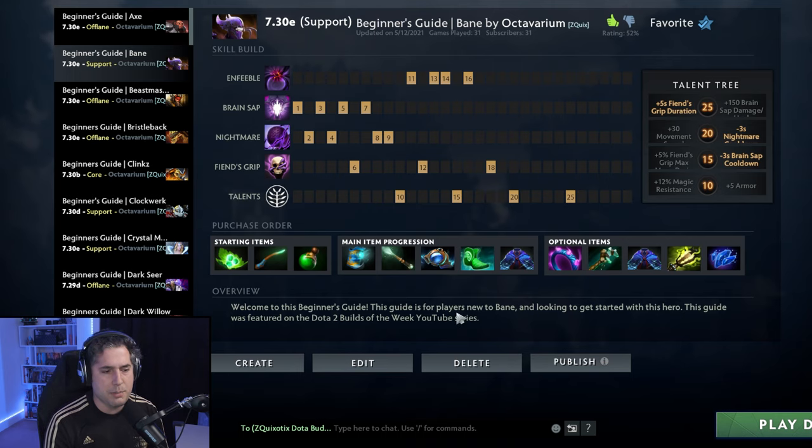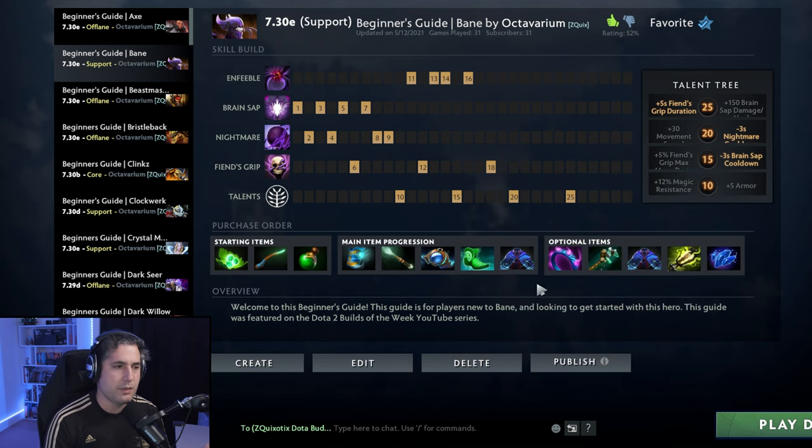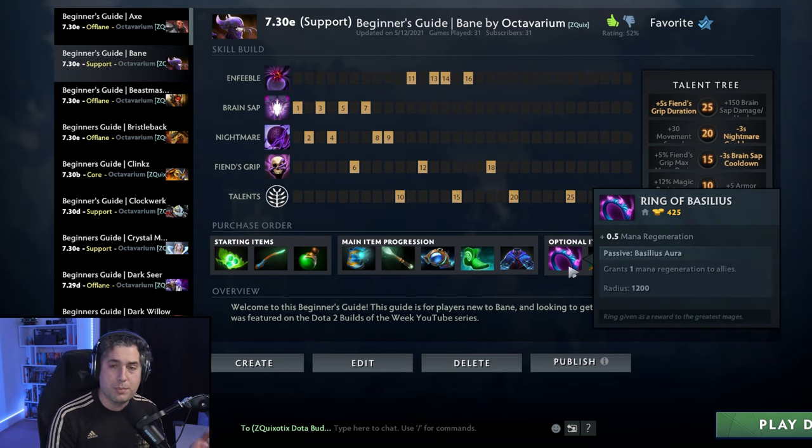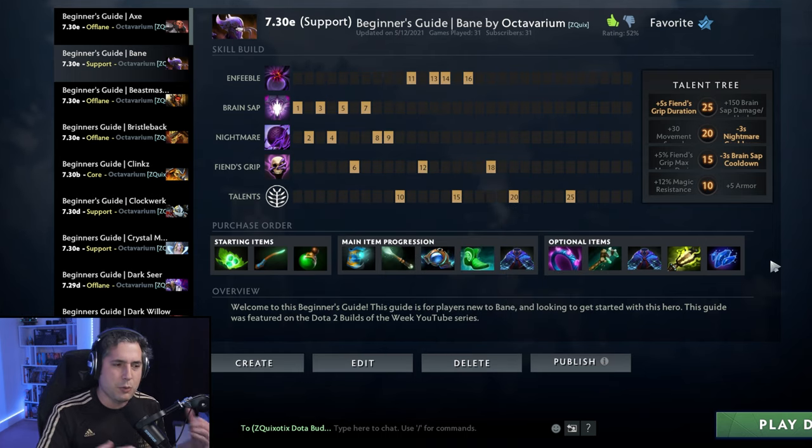The item build couldn't be more straightforward: Arcane Boots into Aether Lens into Tranquils. Glimmer Cape because you want that added survivability. Other optional items as well — if you are having trouble with mana, Ring of Basilius early can be very beneficial. Although in my experience I find that I can get to Arcane Boots pretty quickly. In the laning stage, especially with a Juggernaut or Ursa — someone that can really fight — you have a kill lane, you have kill potential as a Bane support, so lanes tend to go better for you.